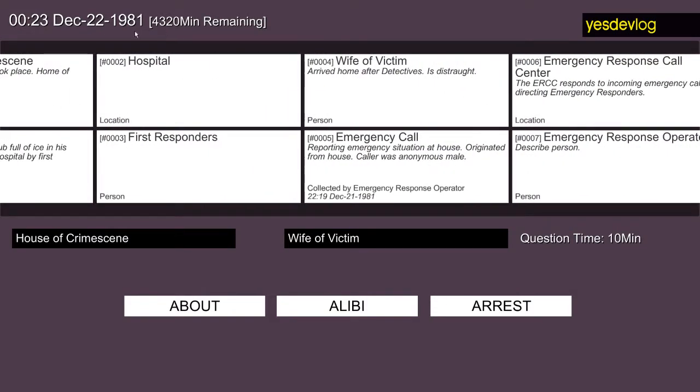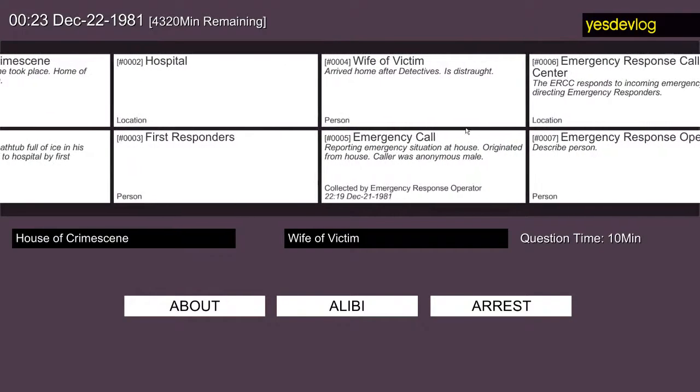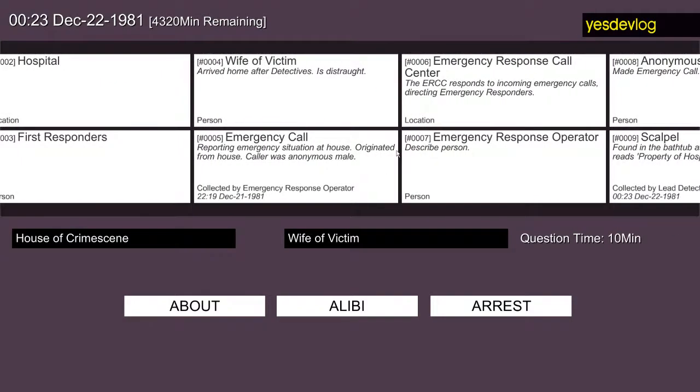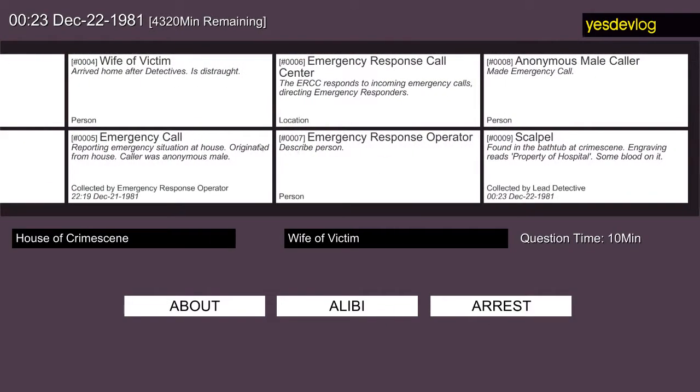We've got the current time up here, which ticks forward as you do things. There's a big section in the middle — the evidence locker, I call it — where each of these cards are a piece of evidence. One of the big differences between this game and any other detective game I've seen is what is considered evidence. Most games, the concept of evidence is just physical evidence, sometimes statements.